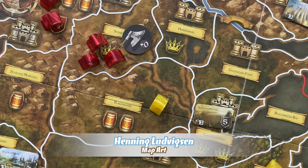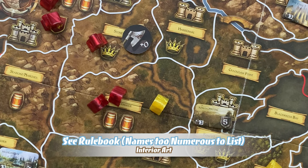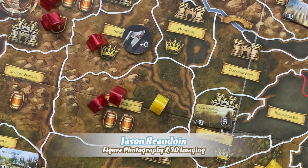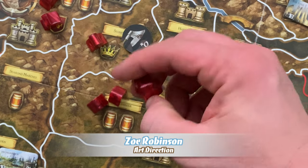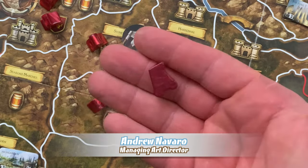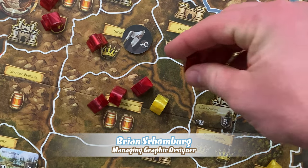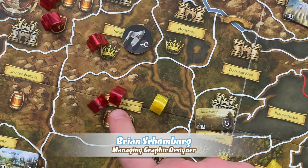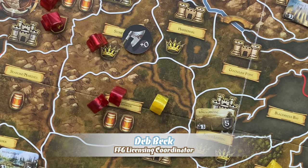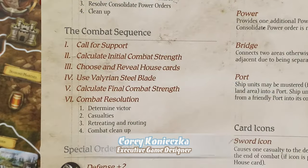Whenever a player marches one or more of their units into an area containing units from another house, combat ensues. Combat is resolved by comparing the total combat strength of the battling sides — the victor is the player with the highest combat strength. Footmen each add one combat strength, a knight adds two, ships add one, and a siege engine adds four combat strength when attacking a stronghold or castle, but zero otherwise. The player resolving the march order is the attacker; the opponent occupying the contested area is the defender. Any supporting units are considered supporting — neither attacking nor defending.